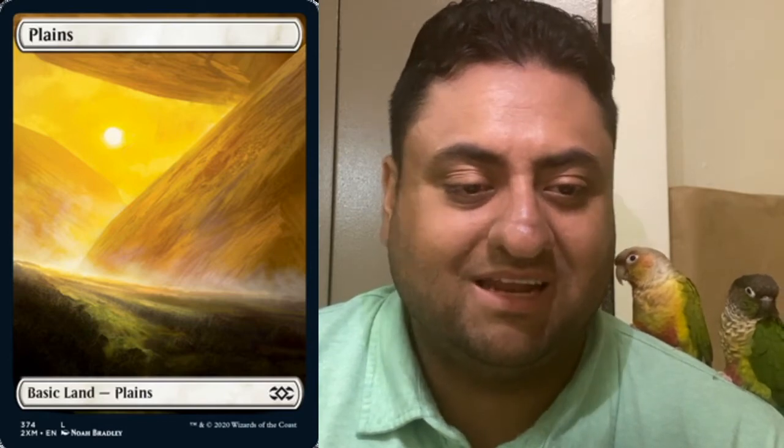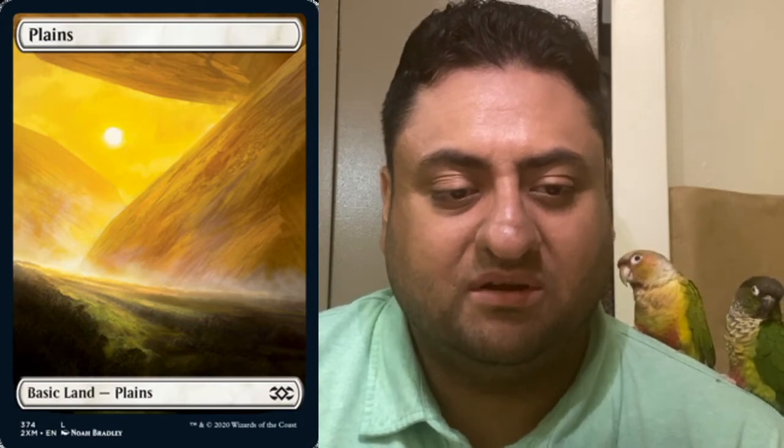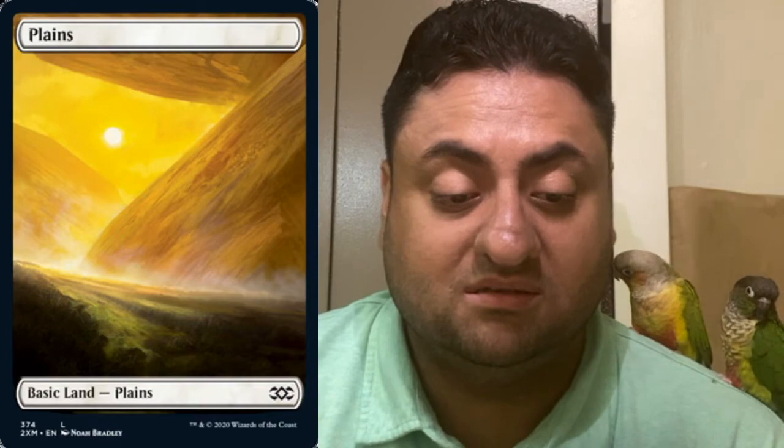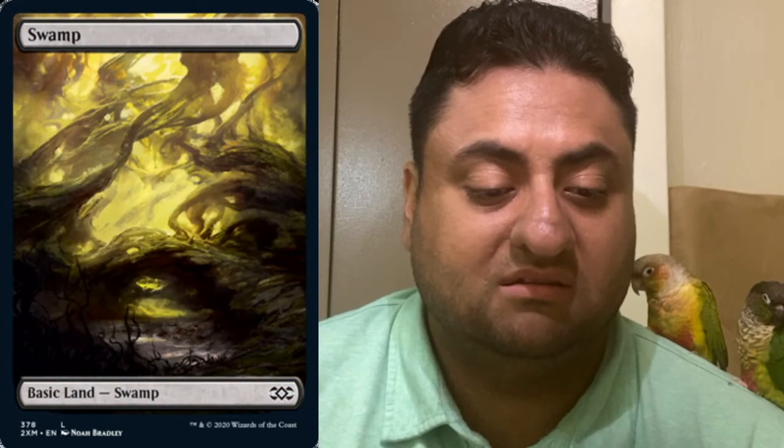Probably one of the most popular reprints — the extended art basic lands, very close to the Unhinged ones. I think they're going to be great; I'd love to get foils of them. These are just basic lands. The island looks ridiculously cool, the swamp is great too. The mountain is okay, and between the island and the forest I'm not sure which one I like best.